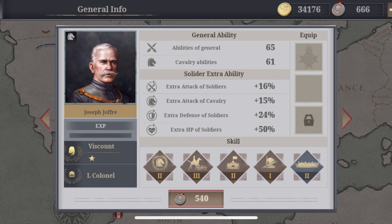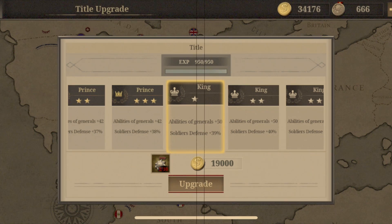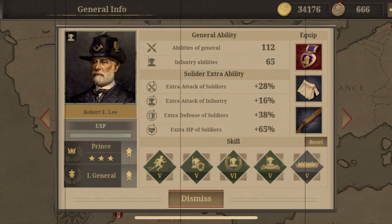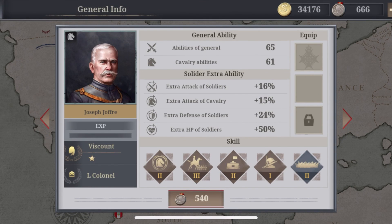After the update he received a bit of a hit — not necessarily weaker, but other generals added are stronger. He still very narrowly makes the top 10 because his extra attack for normal soldiers and cavalry is overall 31. He can reach the title of Prince, which is a bit of a minus since if you can rank up to Emperor — like Lee for example — you get a lot more defense and damage output. His two starting skills aren't that great either.